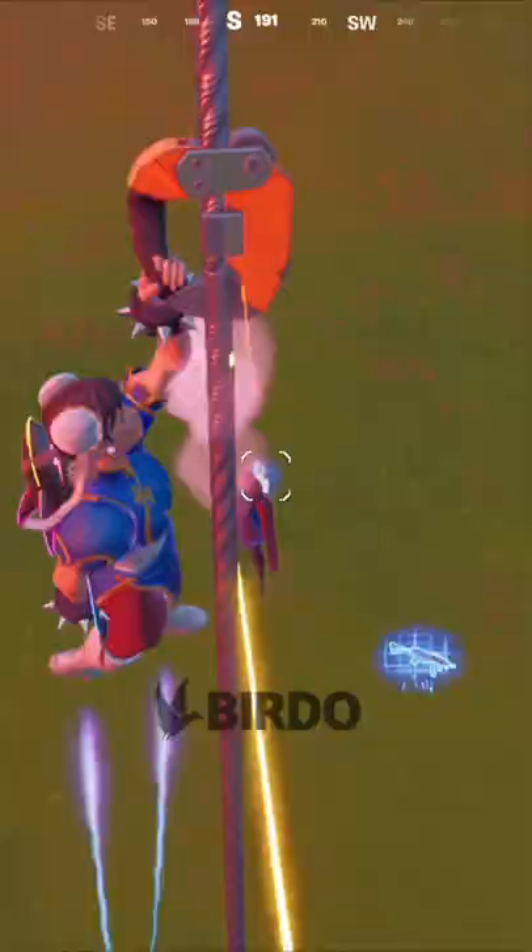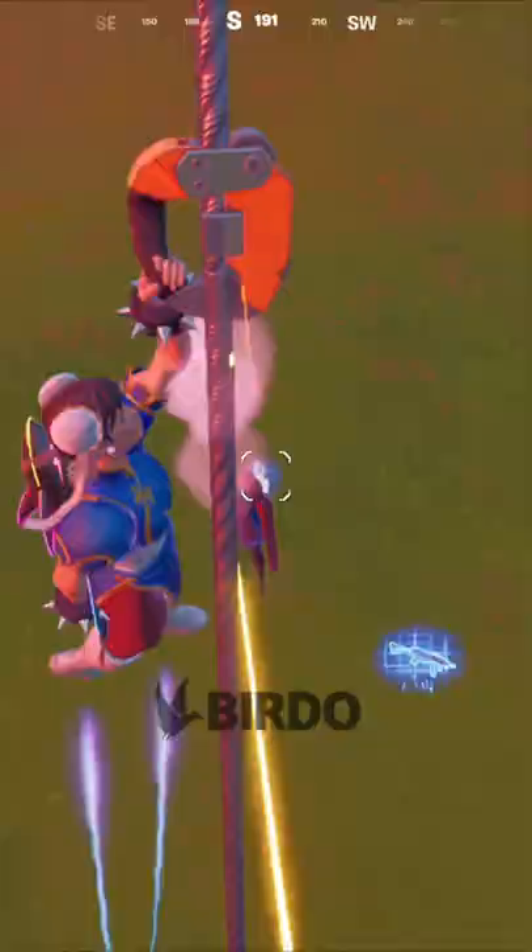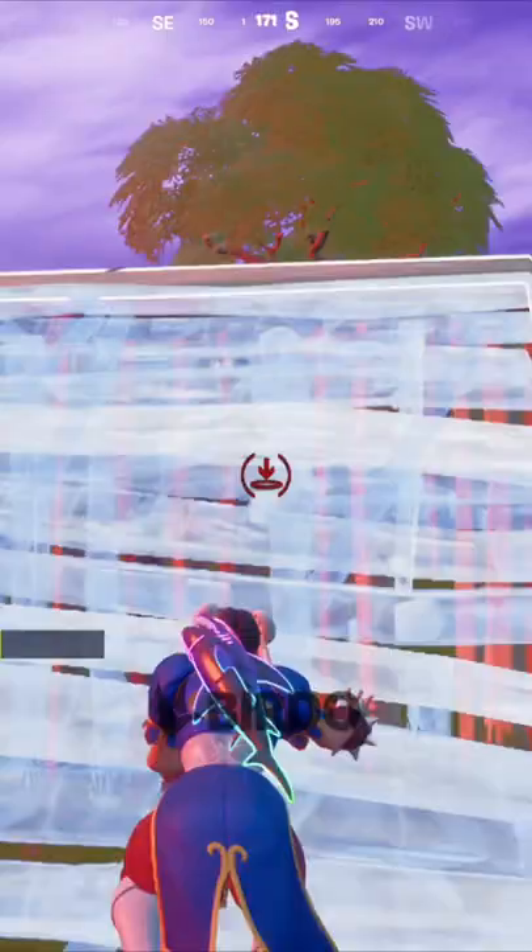So I saw this glitch first from Glitch King, but you can build while down now. To do this, you have to get knocked while taking one of these zip lines up. Then when you land, you should be able to build and edit like normal.